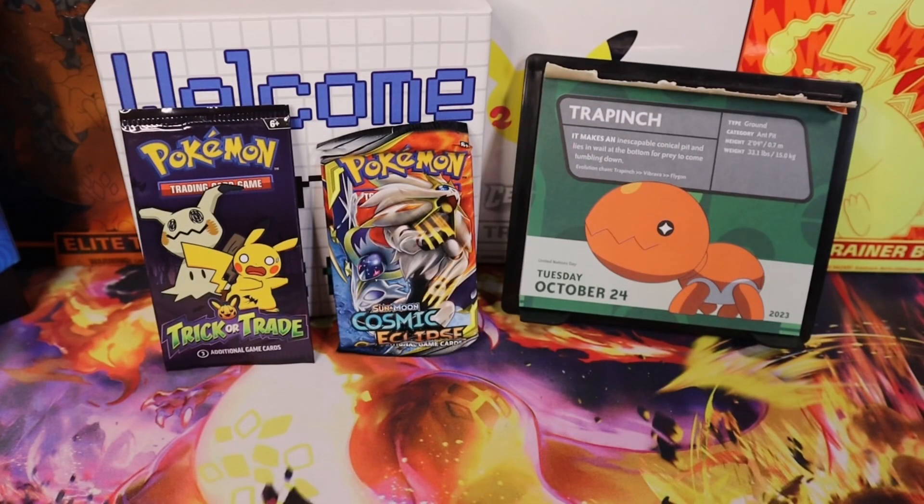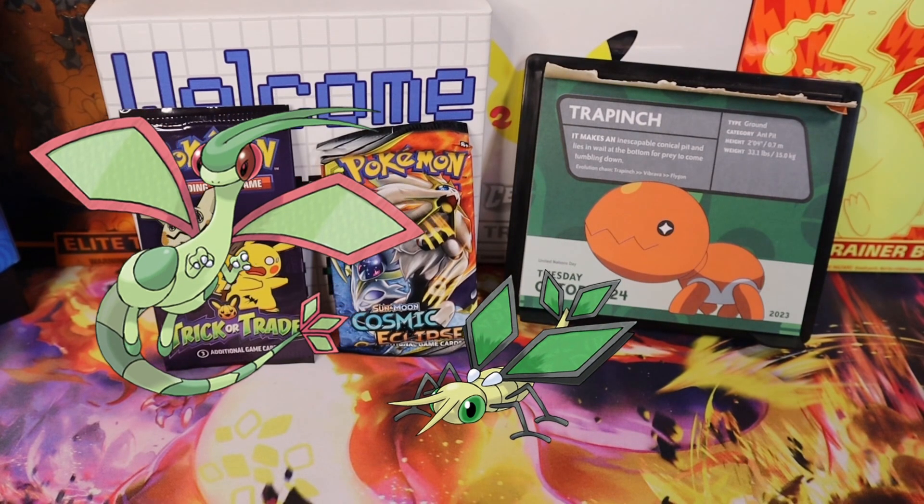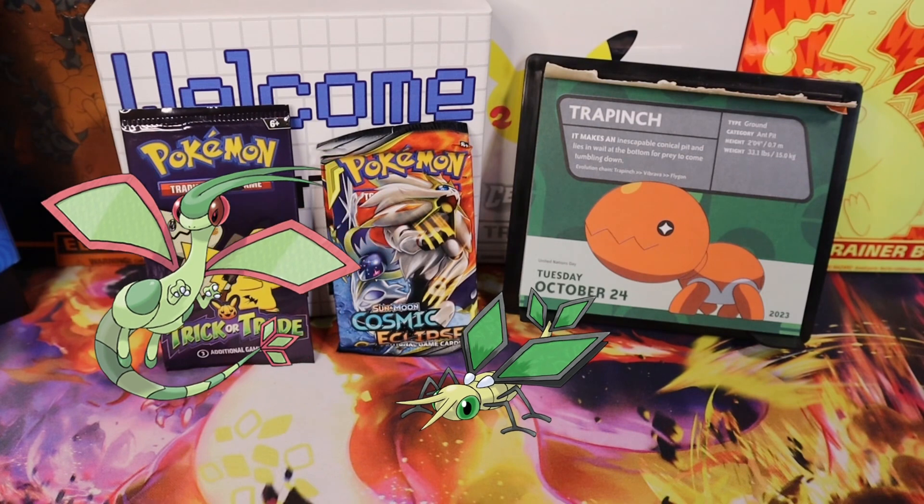Welcome back Trainers, it's Tuesday October 24th. The featured Pokémon is Trapinch. It makes an inescapable conical pit and lies in wait at the bottom for prey to come tumbling down. Evolution chain: Trapinch into Vibrava into Flygon. Type: Ground. Category: Ant Pit.